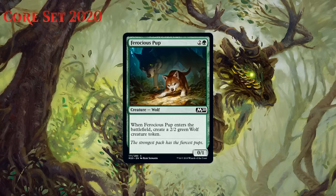Next we have Ferocious Pup, which for two generic and a green is a 0/1 wolf at common, and when it enters the battlefield you create a 2/2 green wolf creature token. Three mana for a 0/1 and a 2/2 is a decent deal. Green is interested in going wide, and this helps with that. This is solid filler for green decks — a C.